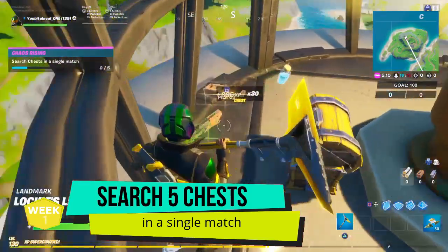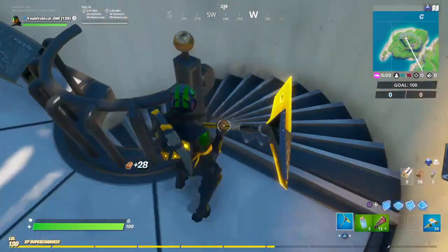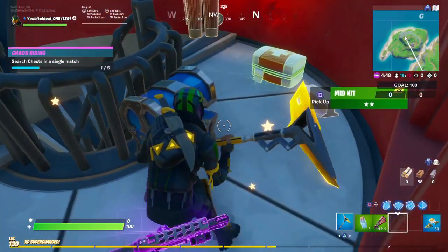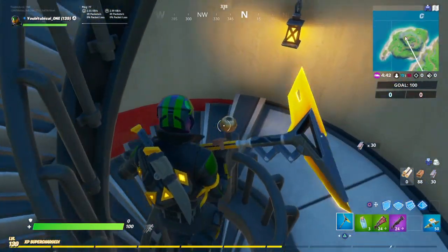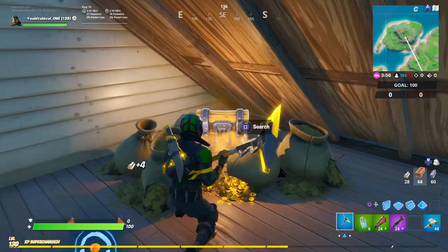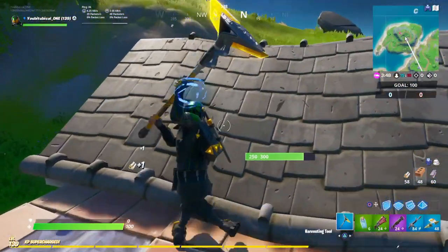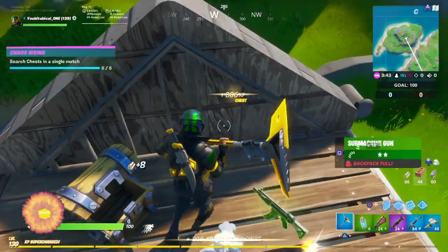The next challenge is to search chests in a single match. Salty Springs is a great spot since it's familiar to longtime players who know exactly where all the chests are. Misty Meadows is another good option. Chests typically spawn in the ceiling and basement of buildings, so start at the top and work your way down. Search 5 chests to complete this challenge.